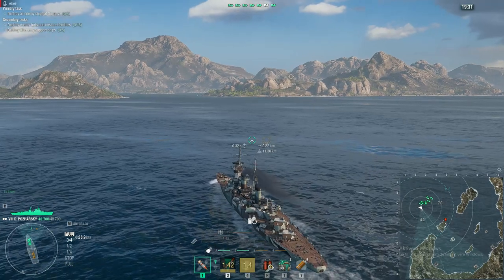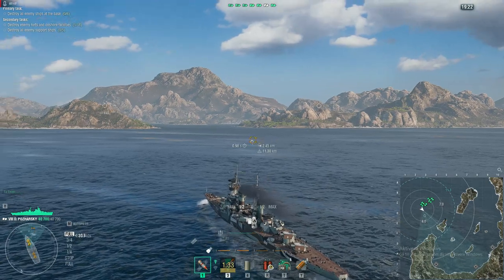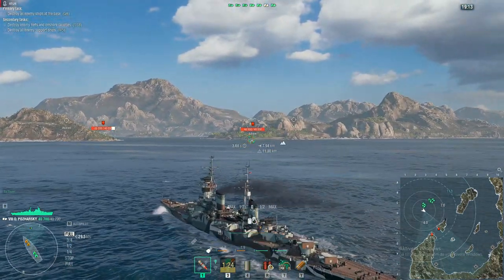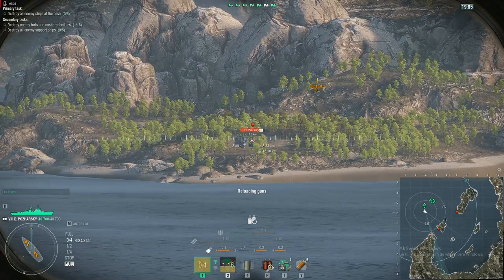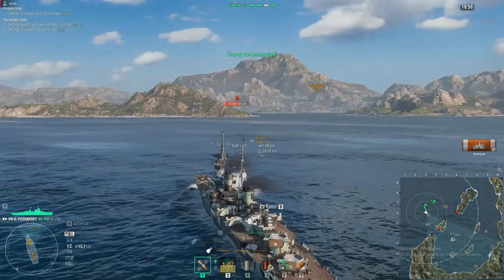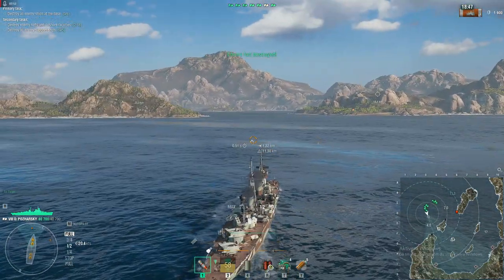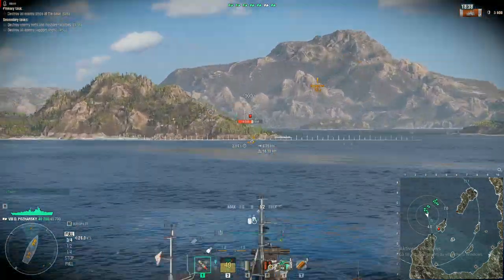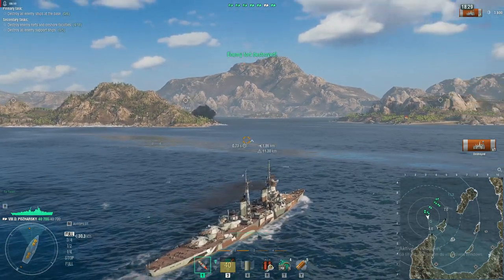This behemoth of a cruiser does have one of the strongest AP shell performances of all tier 8 ships. You also have amazing range — not Kutuzov's 19.1 km, but 18.1 km, which is fantastic — number two longest range of all tier 8 cruisers. The Pozharsky really has a long range. Let's see how it performs. The AP is pretty damn good — oh yeah, those AP shells rock! Who needs HE versus this thing?